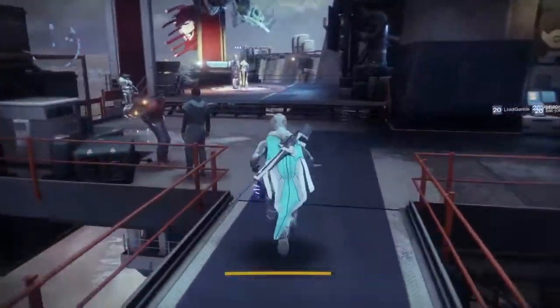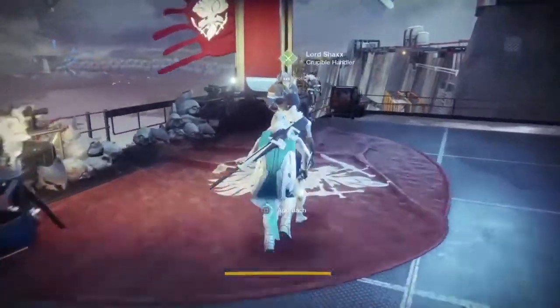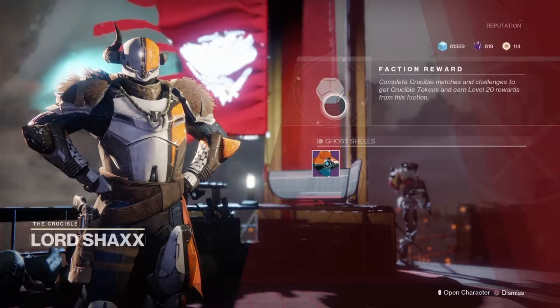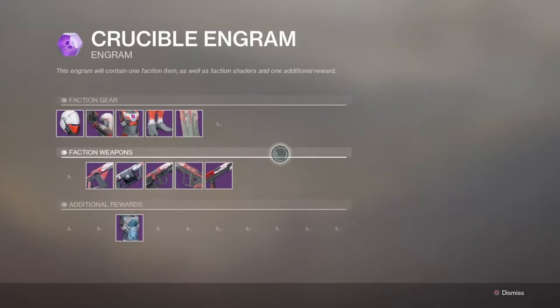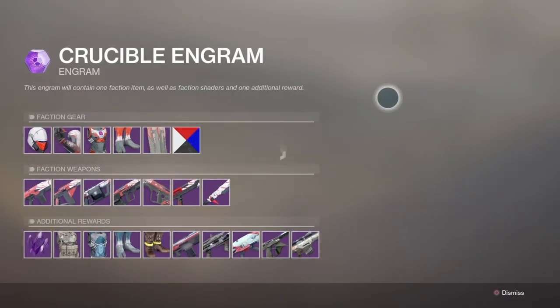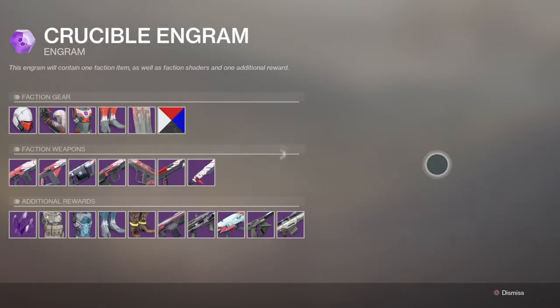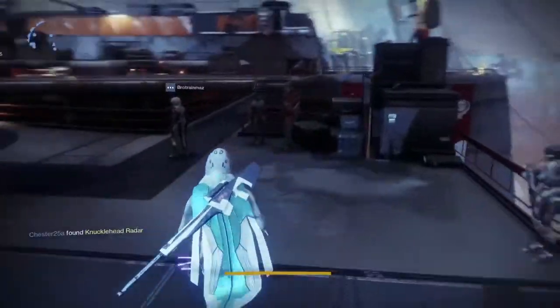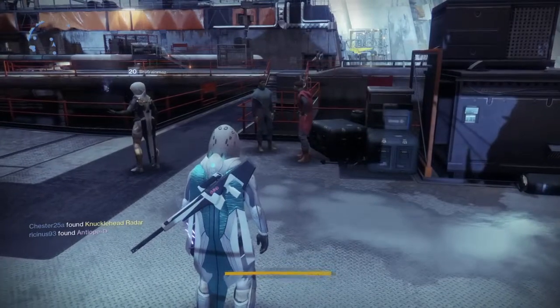I've also got Lord Shaxx over here. Same again — just hold square on the vendor, go over to the legendary engram, and press triangle. It will show you what you get and display your guardian in that armor set. To be honest, the crucible set looks quite nice this year; I should try and grind out for it, but just can't be bothered at the moment.